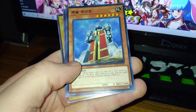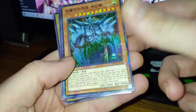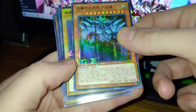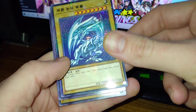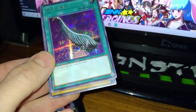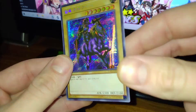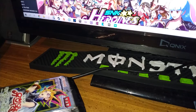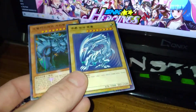Pack number three: Shine Palace. Obelisk the Tormentor, Millennium Rare! Millennium Rare Blue Eyes White Dragon, OG artwork. Harpy's Feather Duster, Secret Parallel Rare. Gaia the Fierce Knight, alternate artwork, Secret Parallel Rare. Blue Eyes and Obelisk as Millennium Rares — tell me you don't want to buy Korean cards now.